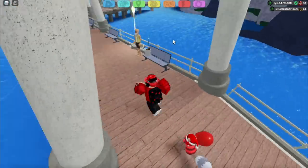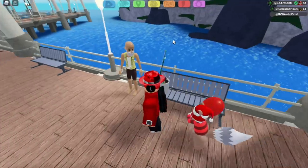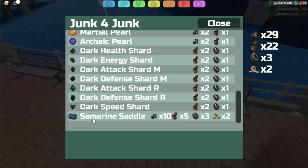When you get to the pier, there's going to be an old dude with a cool backstory — he wants to help fish trash out of the ocean, and when you do that he gives you cool stuff. Talk to him and you'll see he's selling the Samarine saddle for 10 of one item, five of another, three of another, and two of another.